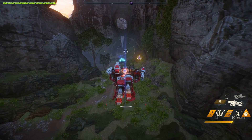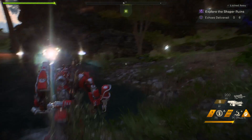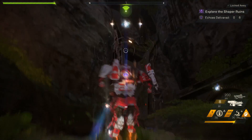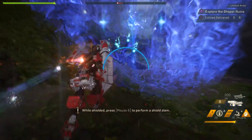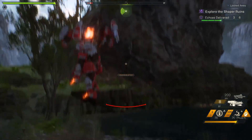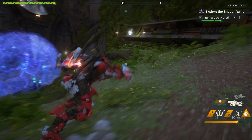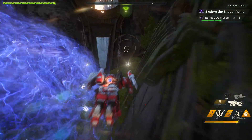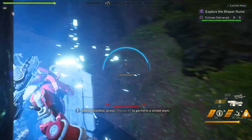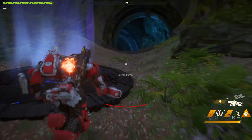Alright, it looks like we did end up finding an event here. Let's see what it is — oh, it's the ruin. Alright, sweet. Oh good lord, we're collecting echoes as a Colossus. This definitely isn't as efficient as collecting them with Interceptor, I'll say that. I guess we're gonna head into this ruin with good ol' Colossus here and see what we can end up doing.